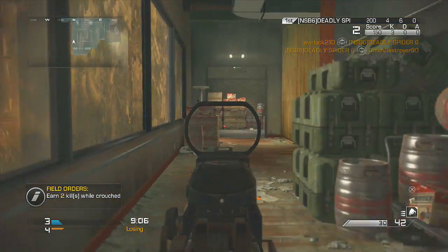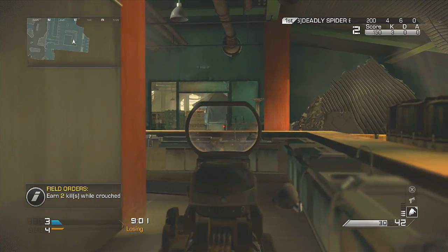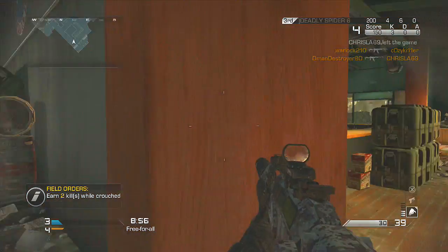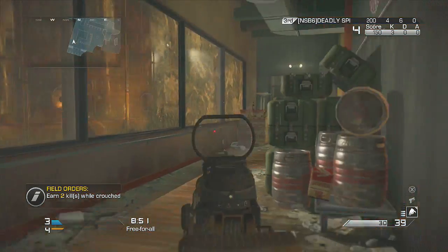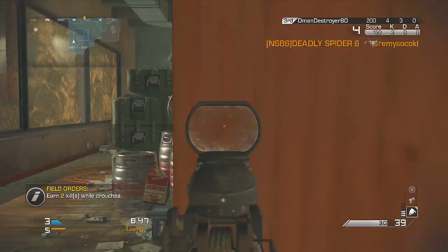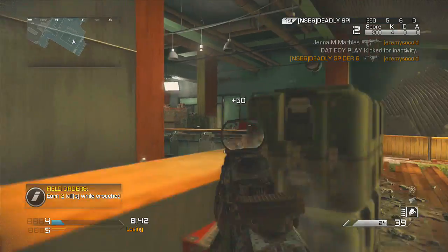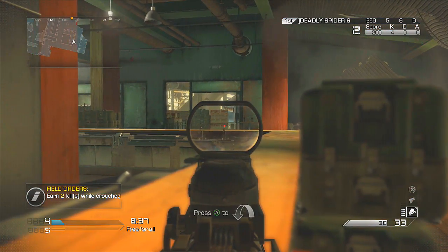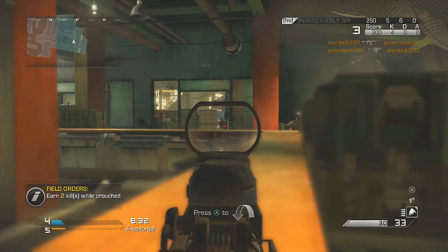So let me start talking about this first KEM strike that I got on Strike Zone. You guys have already seen this spot from me — I uploaded a Strike Zone Free For All gameplay with the Honey Badger already. This time I'm using the MSBS and I end up picking up a Vector at the end as well. I'm leaning to try to get lean kills for gold camo, which is pretty hard to get in this game.